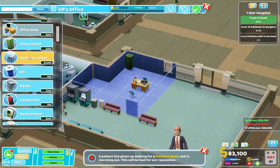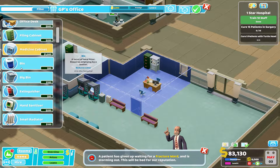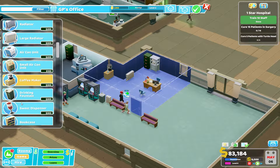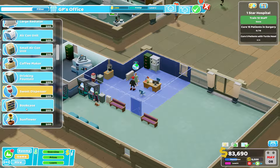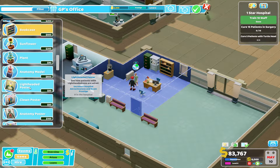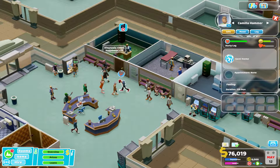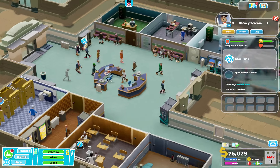Medicine cabinet. Radiator. Coffee maker, drinking fountain — for no reason — sweet dispenser, bookcase. Make him look smart. There we go. We're going to pause. Send you home. I can't send them home because they're in the bathroom.